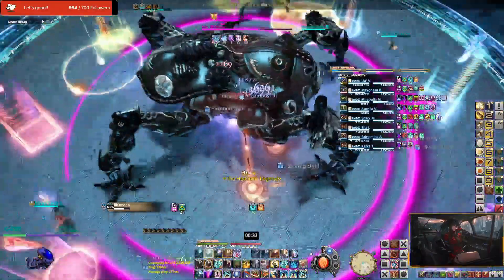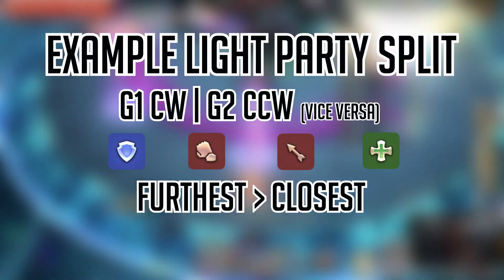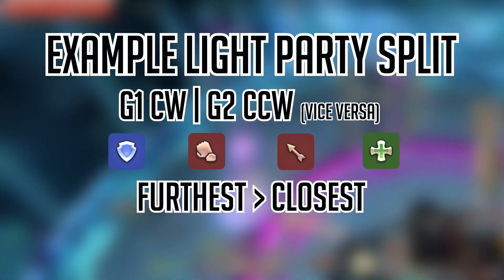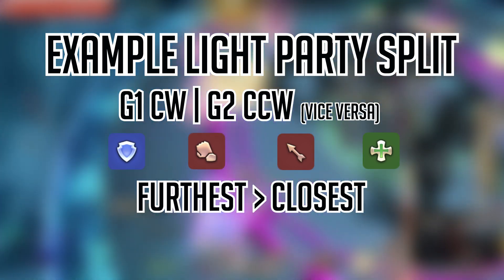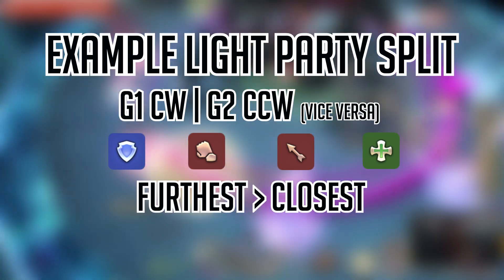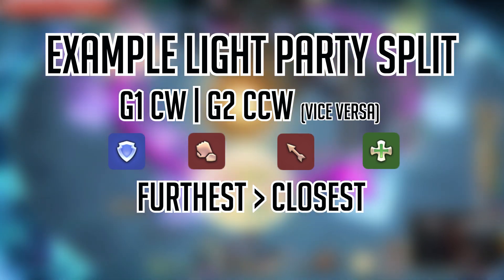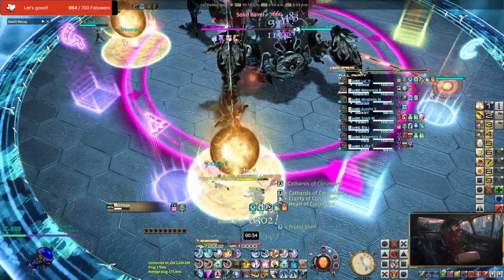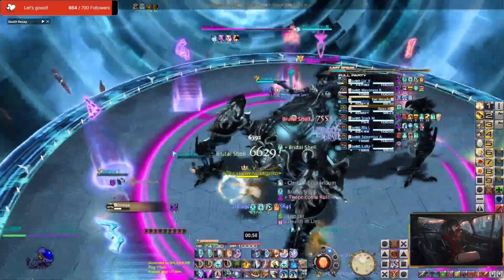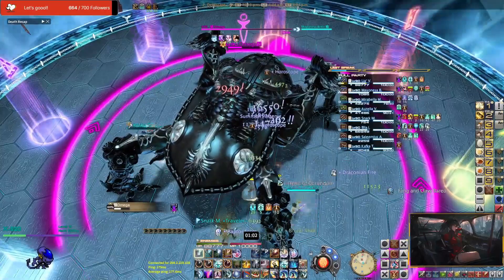Our soft priority system would be something like group 1 light party going clockwise motion and group 2 light party going counterclockwise motion, in a TMRH lineup. So based on our TMRH lineup, the tanks would always take the farthest tether and tower, while the healers would always take the closest tether and tower to them. In order to resolve this mechanic with little confusion, you could always shimmy yourself in a direction towards the side you are going to, or keep your clockwise and counterclockwise priority consistent.